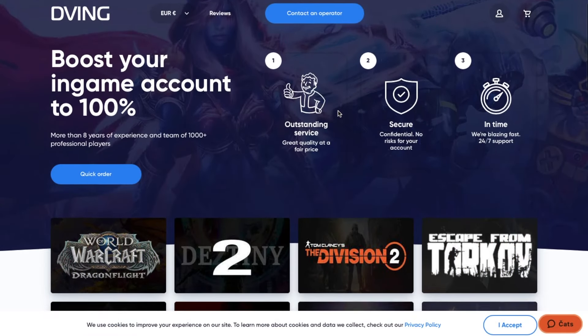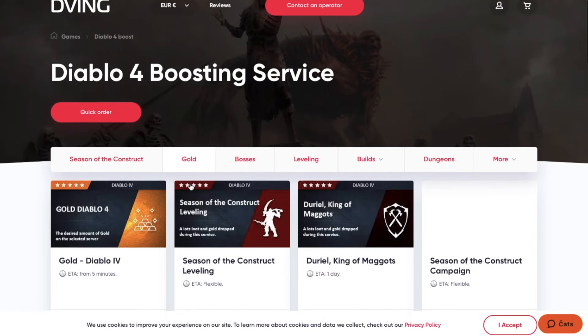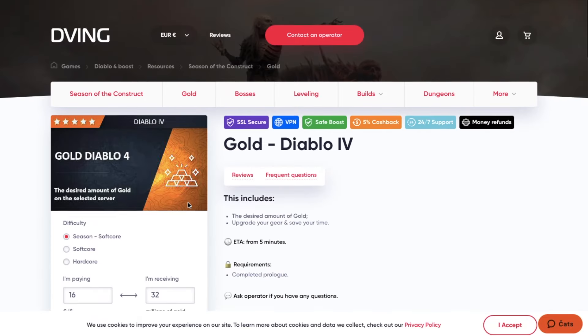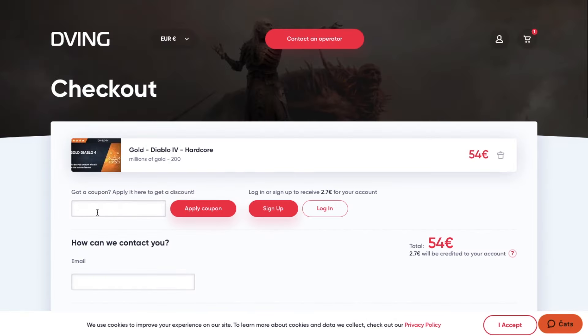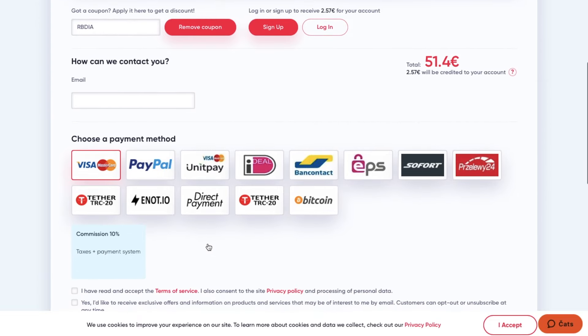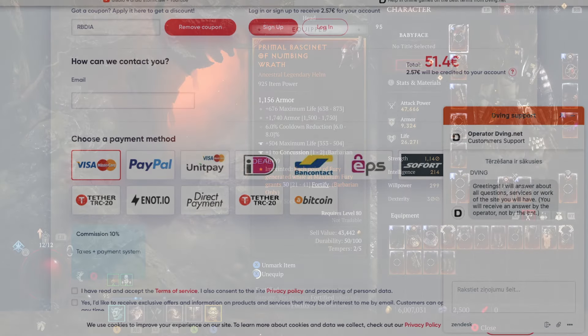But before we continue with the build guide, quick warning — I'm sponsored by DIVING.NET. If you don't have enough time to temper, find good teammates, but you still want to have all the best items in your game, then DIVING.NET is set for you. They have an absolutely amazing team on consoles; they will complete your order super quick, everything happens pretty much instantly. Use my promo code RBDIA or RBDIFF and you will receive 15% discount on absolutely all servers. It's an amazing deal, especially with the crazy sales going on right now. Drop your comment down below or contact the operator with any questions. But now let's get back to this crazy setup.